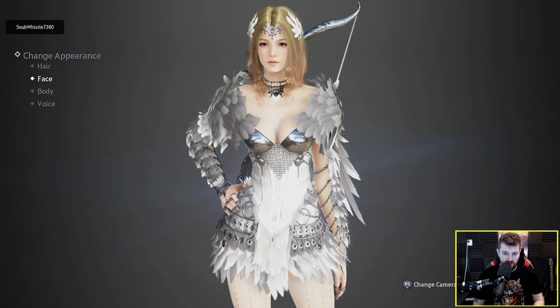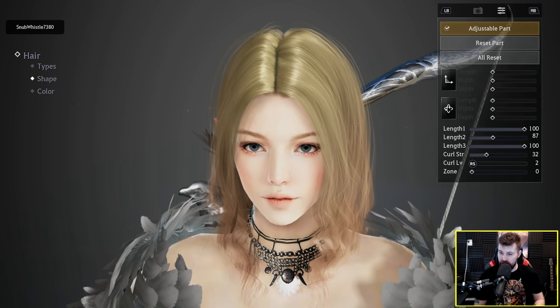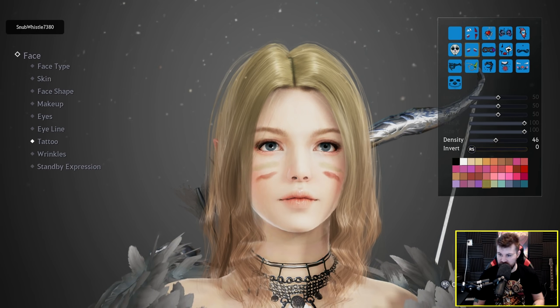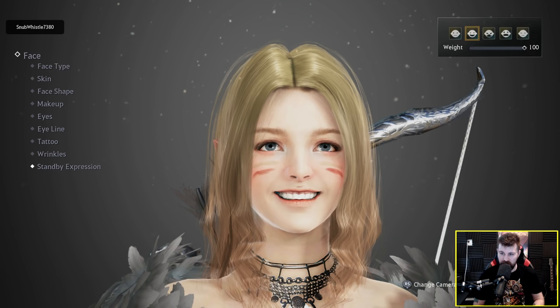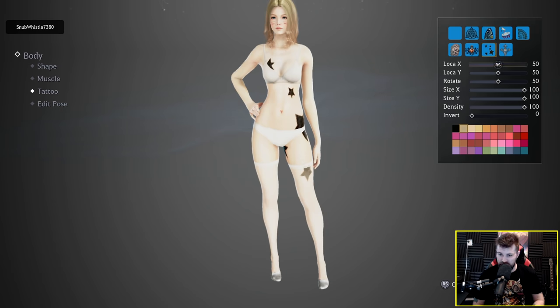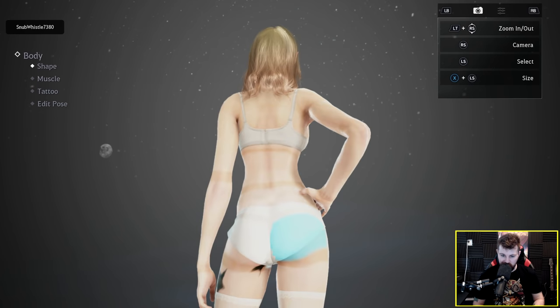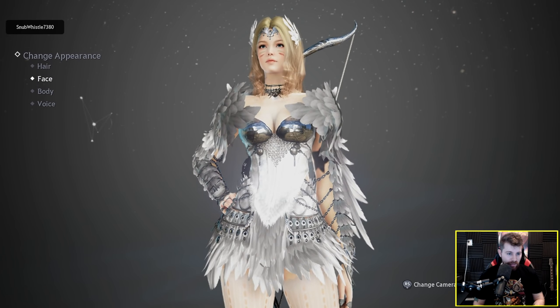The Ranger by default does look very good. The character customization still has a lot of the crazy sliders that you saw in the PC version of the game. We'll have some faint green and red paint on her face just to make her look a little bit unique. Let's go with the generic star tattoo. I want to give her a bit of thickness, and I think I'm happy with that.